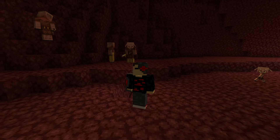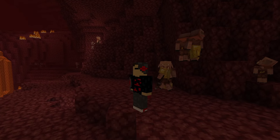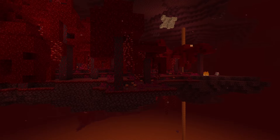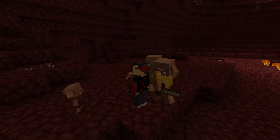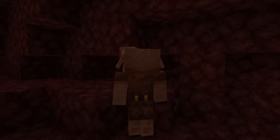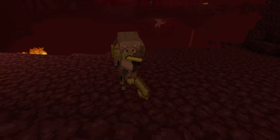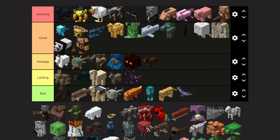Piglins are the less scary but more abundant form of piglin brutes. They wield either a golden sword or a crossbow, and typically spawn in the crimson forest but can spawn pretty much anywhere in the nether. They will always attack you unless you wear golden armor, but if you attack them they will still attack you. They can also be useful for speedrunning because you can trade gold ingots for a chance at ender pearls. Amazing tier.